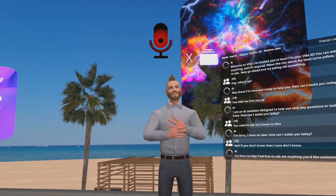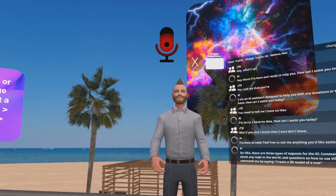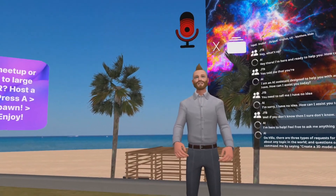Hey, what's up! Feel free to ask me anything you'd like assistance with on Villa. There are three types of requests for the AI: commands, general requests about any topic in the world, and questions on how to use Villa.